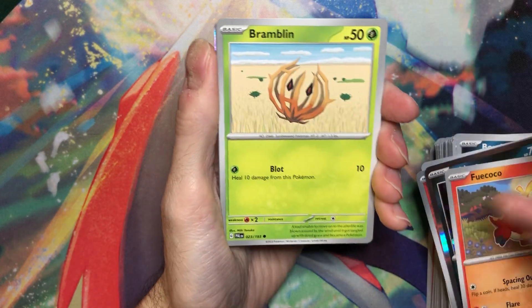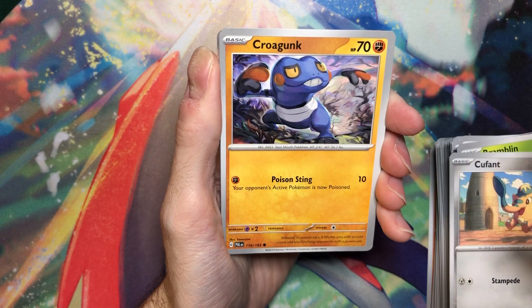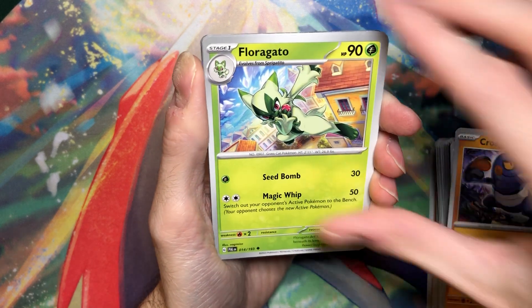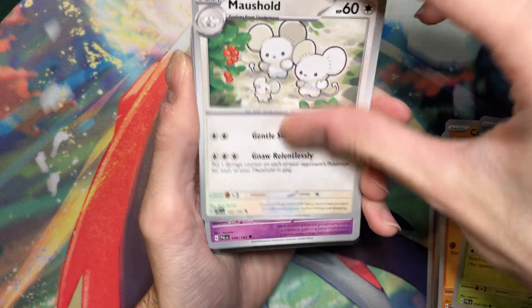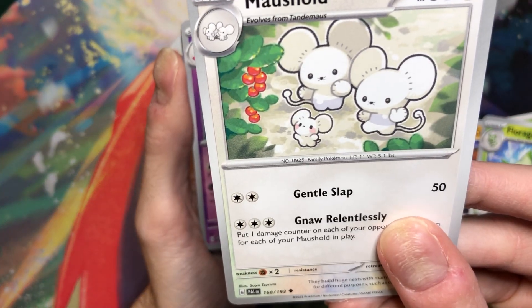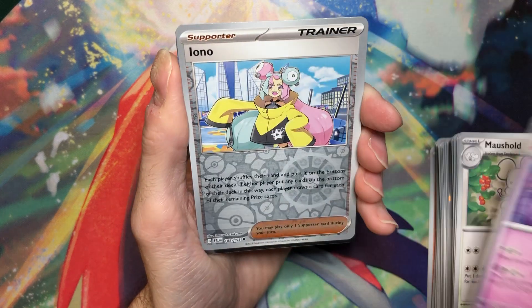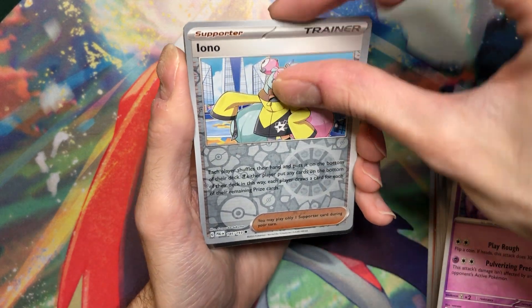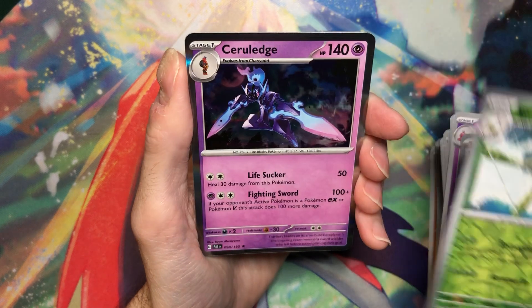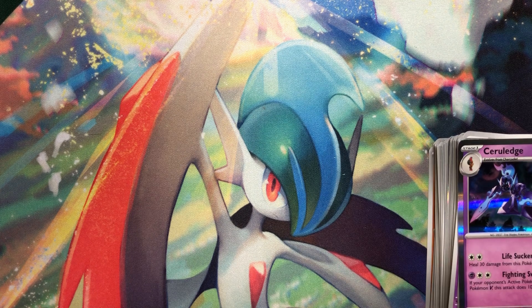I really can't remember if I pulled the Tinkaton or the Tinkatuff in the pre-release, but I pulled one of them. I should have checked before this. Household - it's adorable. He's like, I want dove berries, and they're like, we'll get it. I love that. That art rare is one of my favorites. Ooh, reverse Iono. Spidops, and Ceruledge, who didn't get an illustration rare for some stupid reason.